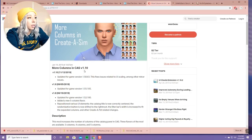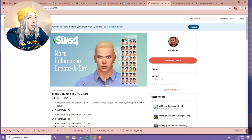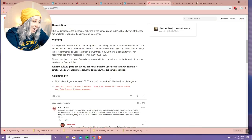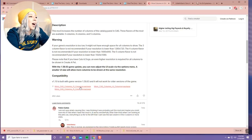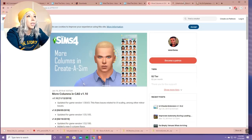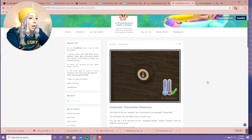I also have the More Columns in Create-A-Sim mod. Instead of two columns it is now four, so you can see more things at once, which is so convenient. You have the option of three, four, or five columns. With this one all you have to do is click it and it directly downloads - really really nice.